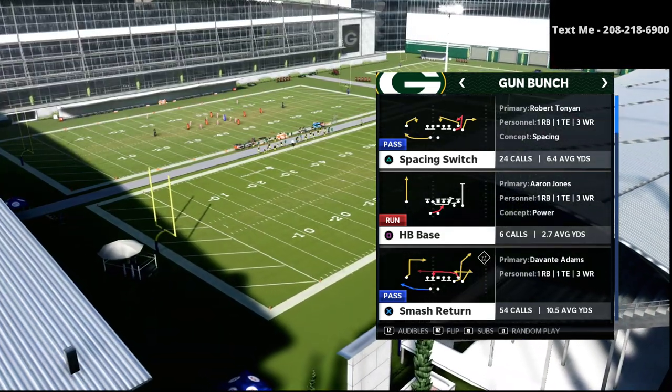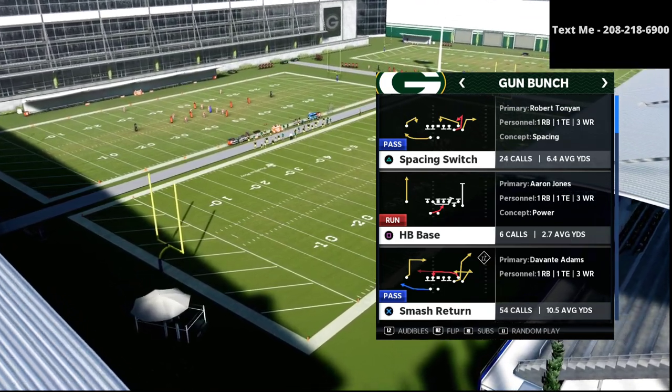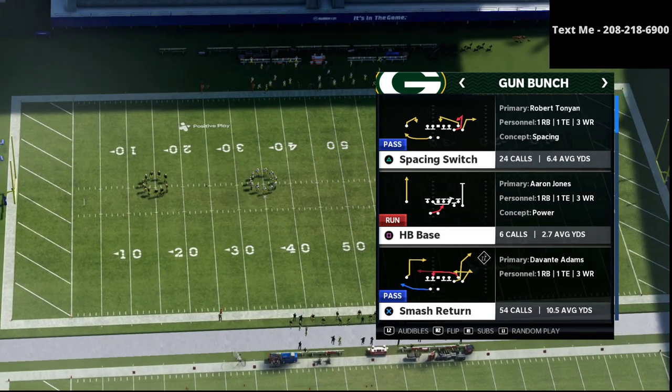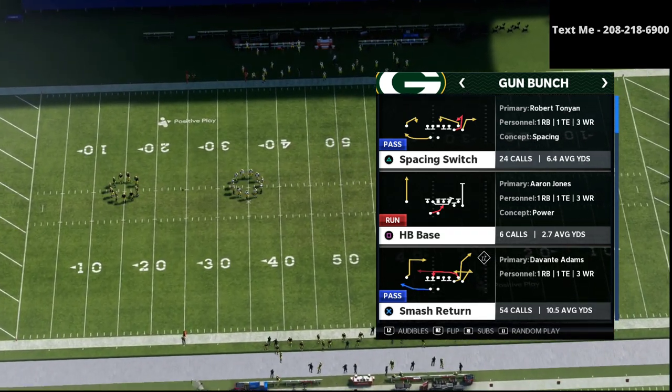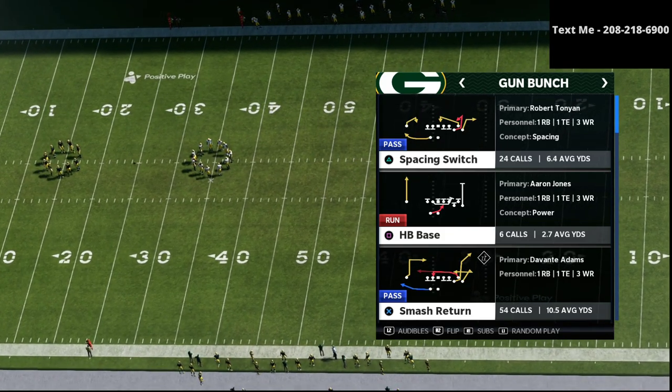That's linked in the description, but what we're going to talk about today is the halfback base as our primary running play. We've been in this series where we talk about the five key elements to any offense in Madden 21. Any effective offense — especially the offenses that are the most effective — are going to have these five abilities.